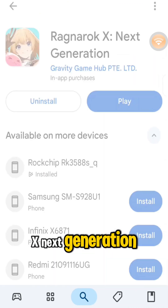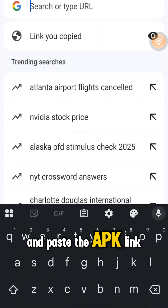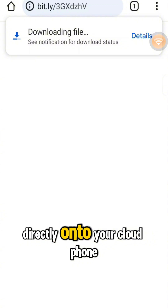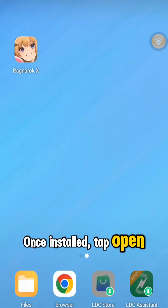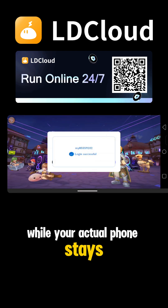If you're outside the US or UK, open the built-in browser and paste the APK link from the video description. Download the file, then follow the prompts to install ROX Global directly onto your cloud phone. Once installed, tap Open and you're in.